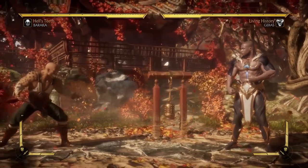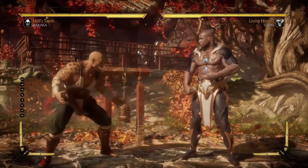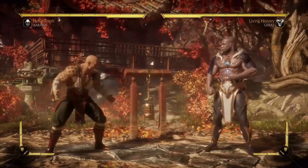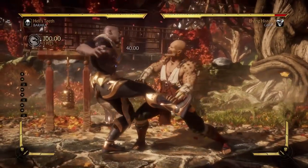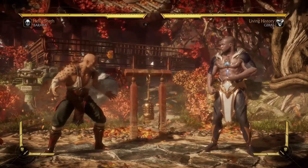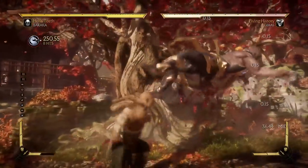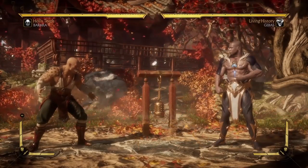Another perfectly viable tactic is practicing reacting to throws. Opponents who are throw happy really get caught off guard if you start teching a couple of their throws. A normal throw deals 14%; the crushing blow throw deals like 23%. It is much better to tech 5 throws and eat one crushing blow than not tech those 5 throws, because those 5 throws add up to way more damage. Teching is definitely something worth practicing. You're not gonna get it 100% of the time, but most opponents tend to be fairly predictable. Get into practice mode and tech 10 throws each way before going online.